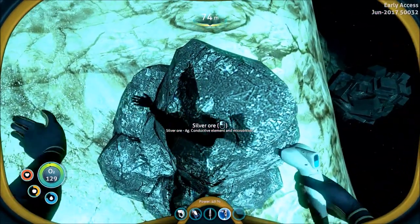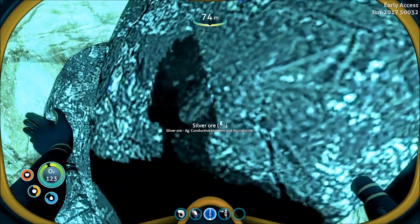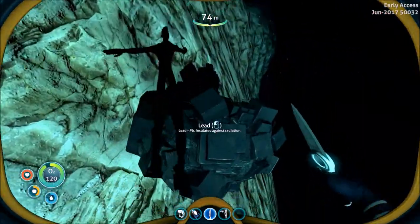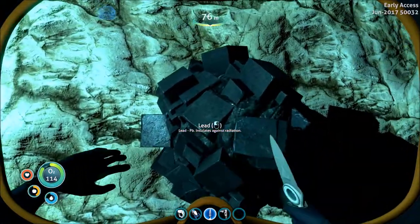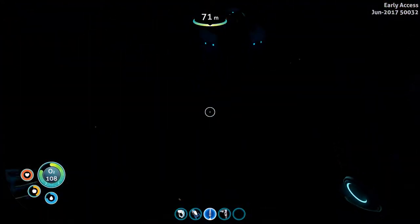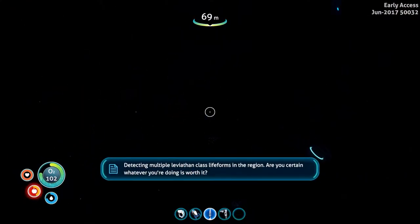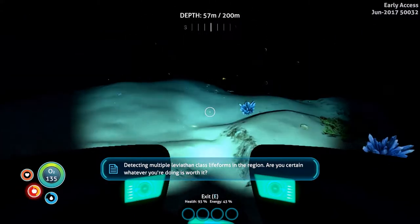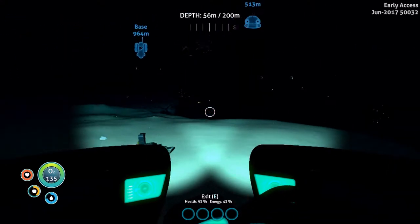Silver ore. What's this? It's not letting me collect it but it says I can click on it — maybe I need something else to get that stuff. Let's see what's down here. Oh shit — fucking out of here. I don't need to deal with any Reaper Leviathans in a Seamoth. What was that?